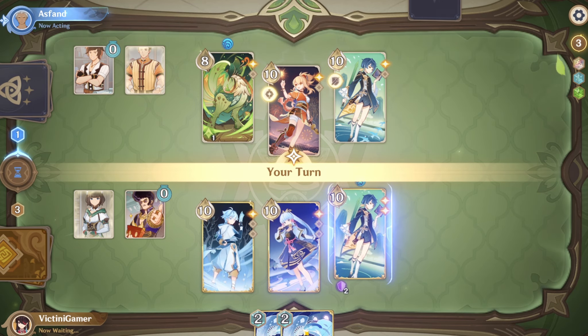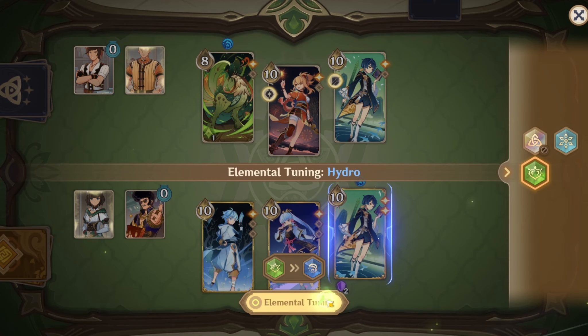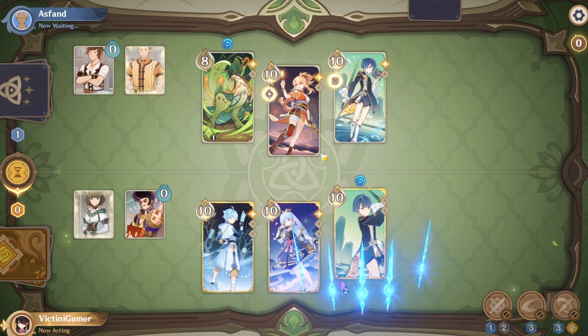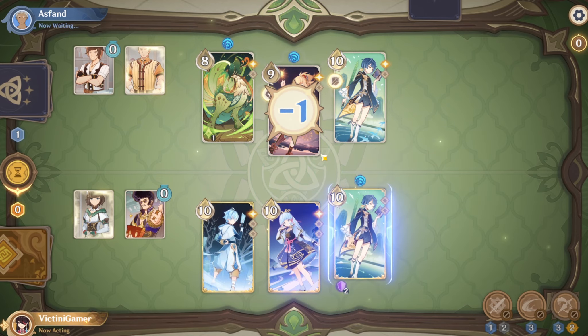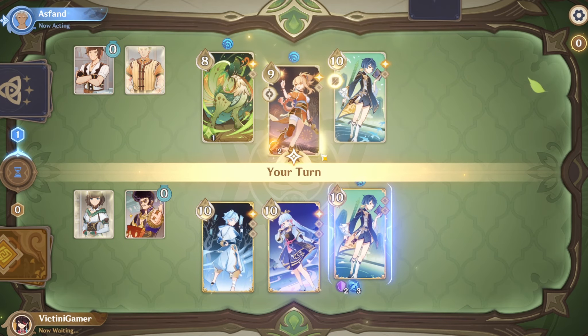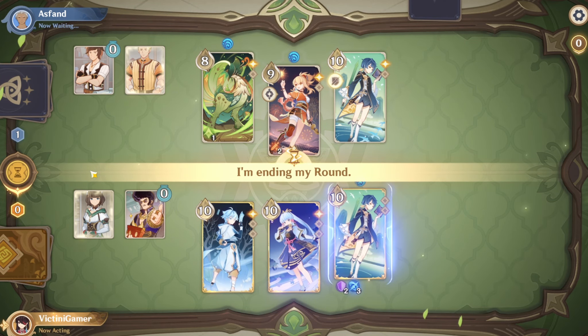Oh, you swapped. Okay. Let's suck off these two. Use an elemental burst right here, and we can set up for next turn. There we go. And we are protected too! That's pretty good. We will end our turn here — it'll give us the first turn!